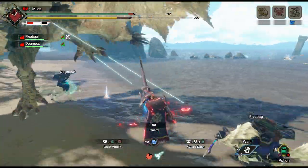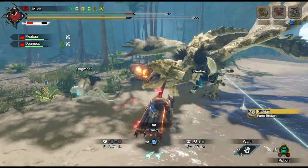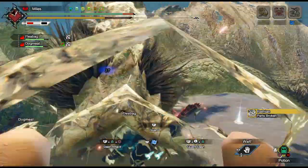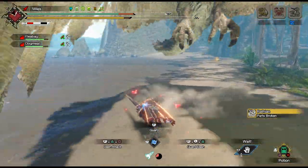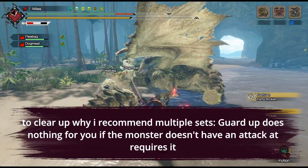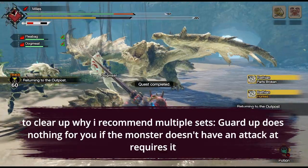Speaking of Guard Up, I think getting into the practice of making multiple armor sets early on is going to be the best way to do it. I recommend making one armor set with Guard Up and one set that doesn't have it, so you can have a better armor set when fighting monsters that don't need the Guard Up skill.